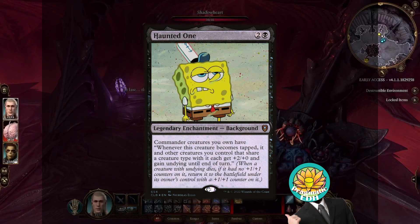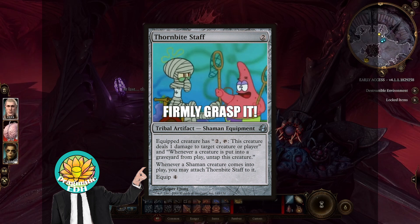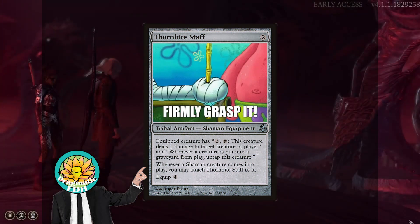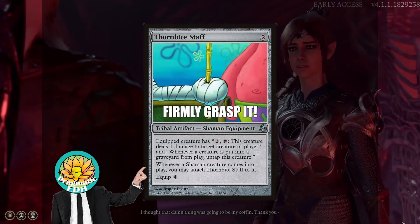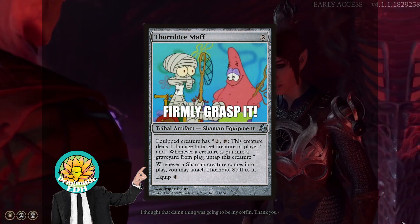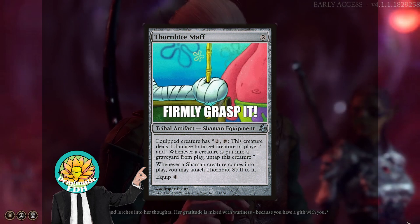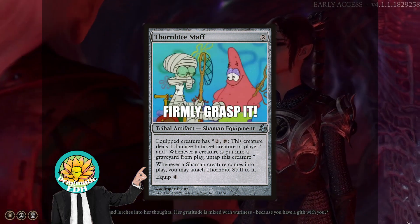And we're going to be looking to abuse that today with our three cards. First is Thornbite Staff. Thornbite Staff is a 2-drop equipment with equip cost 4 that gives the equipped creature the ability to pay 2 and tap itself to deal 1 damage to a creature or player. It also gives the effect of whenever a creature is put into a graveyard from play, you untap the equipped creature. This is really good with our commander — it allows us to buff our board hugely and keep untapping it for value as a sac outlet.